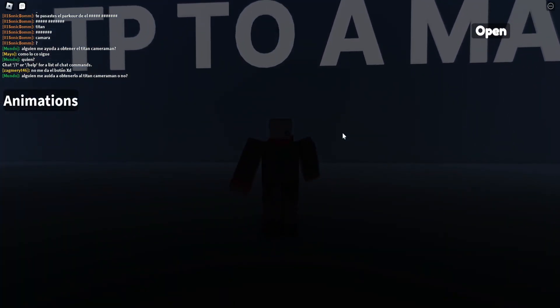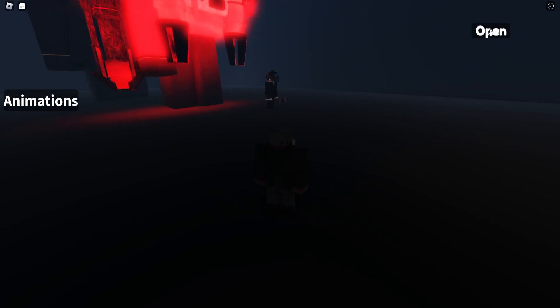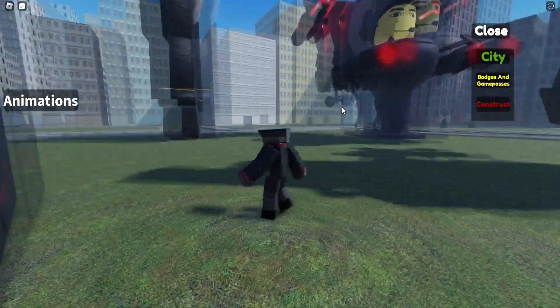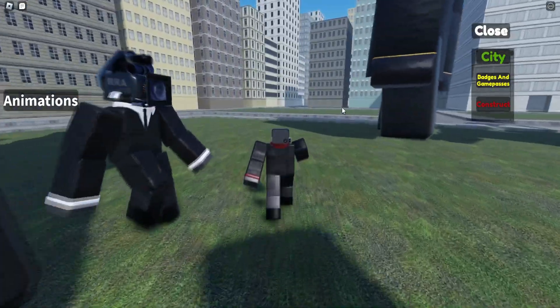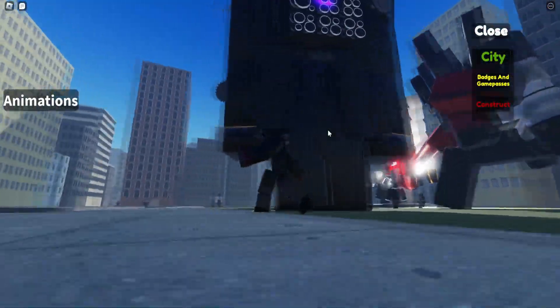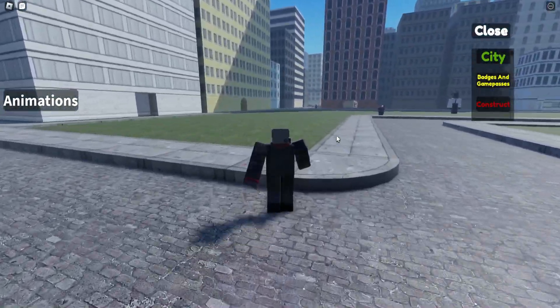Getting this morph is really easy. First, you have to teleport to the map — press the button that says Open and go to the city. You can be teleported over here, and you'll see a lot of guys using huge skins. To get all these skins is really easy.